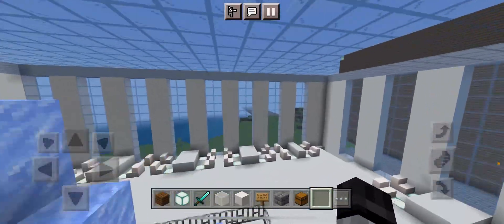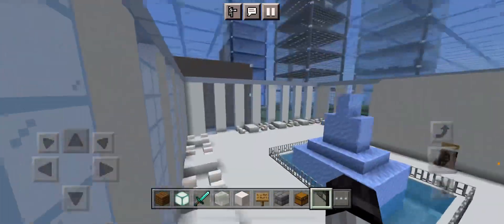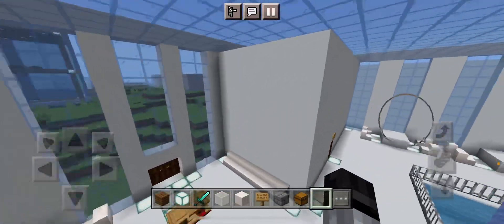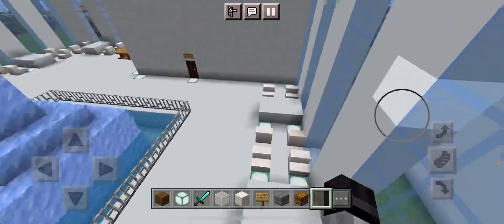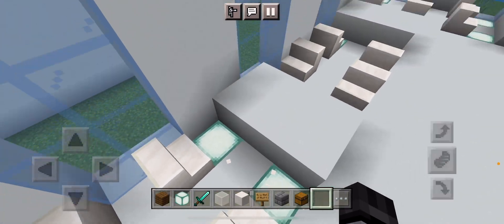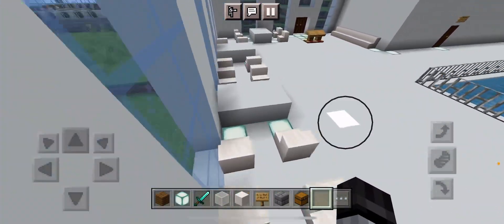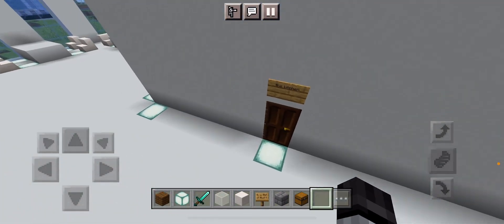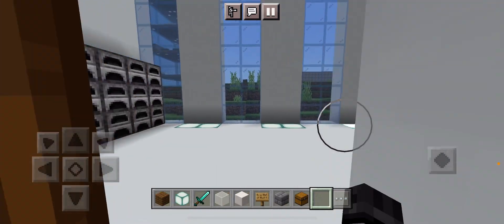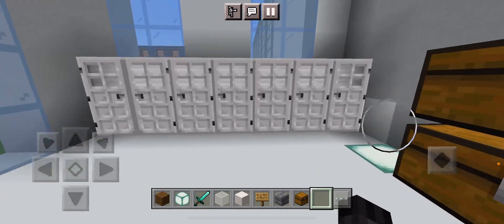I wanted to make an extra floor where you could eat above, but it would be too tall, so it doesn't bother me that much. Here's just a bunch of tables to sit at — it's not much in there but it's pretty cool.